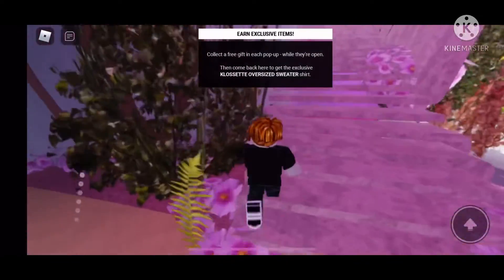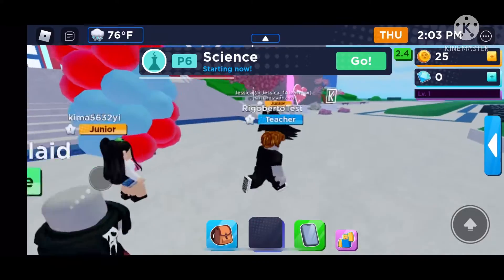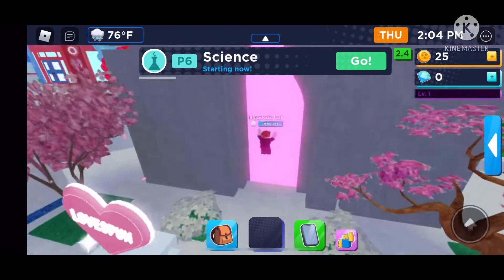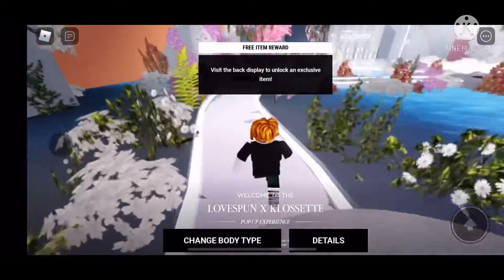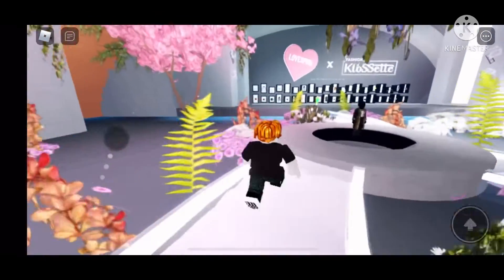We're going to start with Royal High. Just go in here and then you want to follow where I go. You see this little kind of weird cave thing — you just want to click on enter and the pop-up will appear. Then you just want to go all the way to the back where all those items are. Once you get to the back, you'll pretty much just get the item.